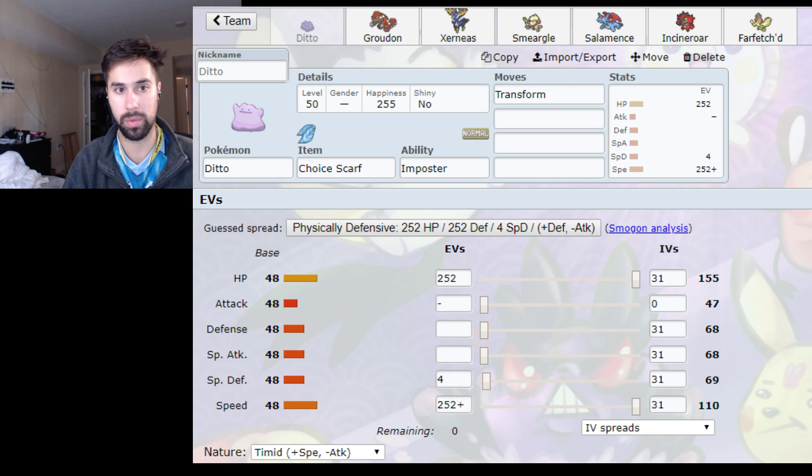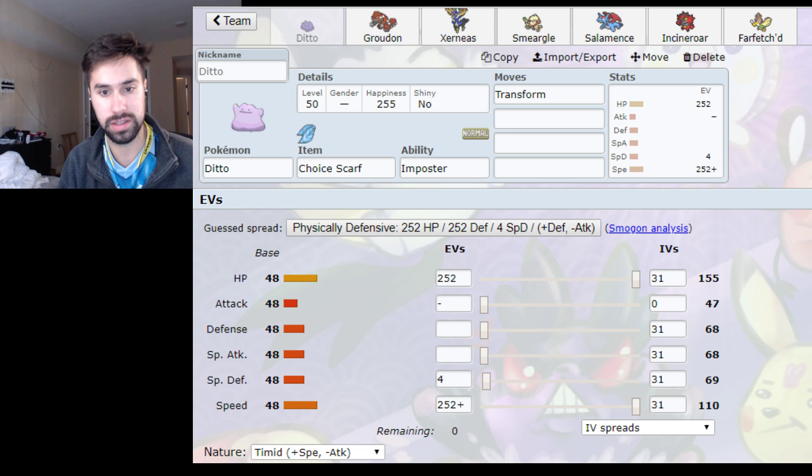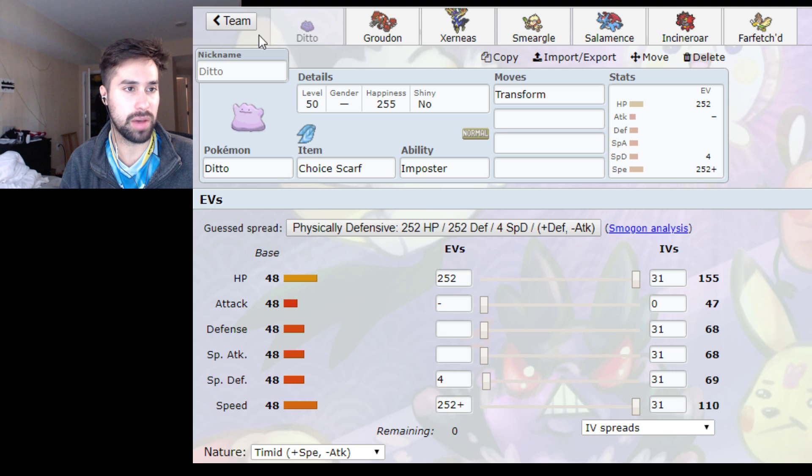Being able to transform into any of your opponent's Pokemon, albeit with a lower HP stat, is just very cool — you can do some really cool stuff with it. For the EVs, I think I ended up using different EVs. Trey advised me; I think I was at like 244 Speed stat. Ditto is pretty straightforward. I knew I wanted to use Ditto, and I was originally using it with Ray Ogre since I'm more comfortable with that, but I decided Groudon and Xerneas made more sense.